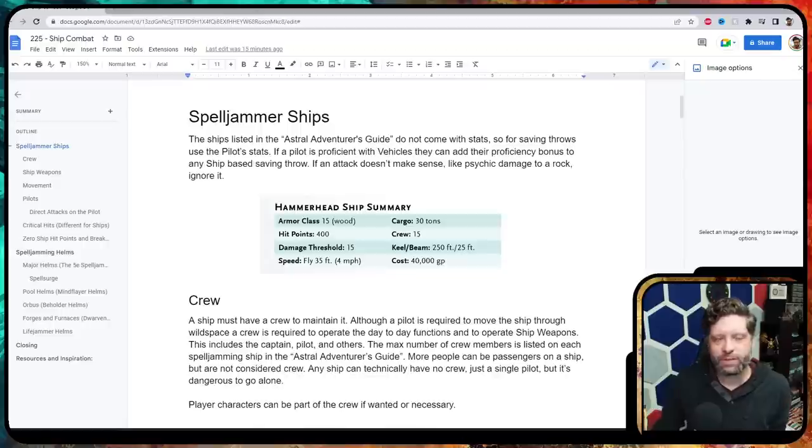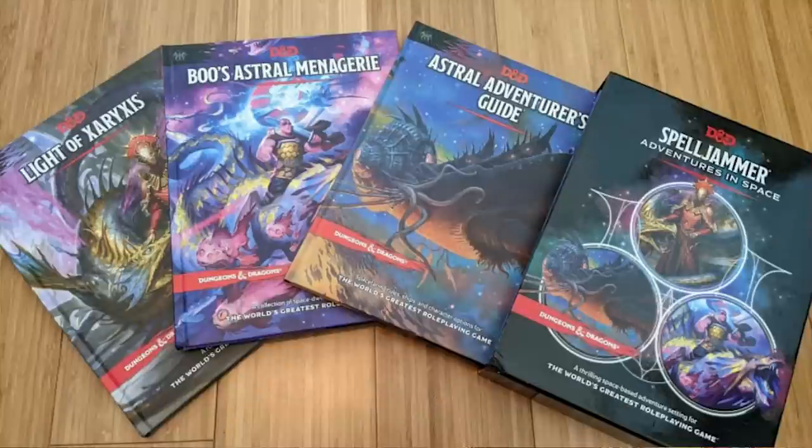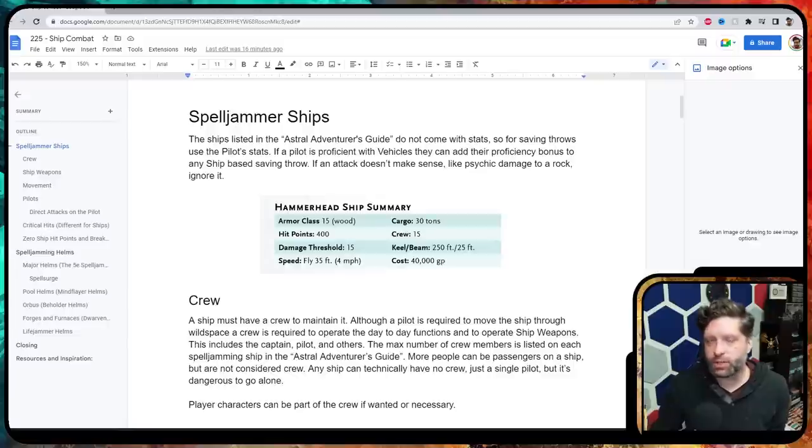I reference the Astral Adventures guide a lot — that's the 5e Spelljammer book which has all the ships. One thing to note from both original 2e and Spelljammer 5e: the damage threshold is 15, which means you need to do 15 or greater damage for any of that damage to be applied. So if you do 14 damage, you did zero damage total. This prevents you from just firing arrows — you need to get over 15 for any damage to apply to the ship.